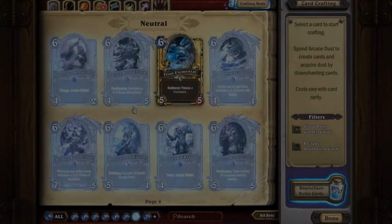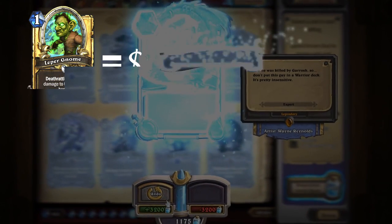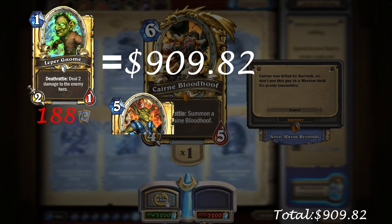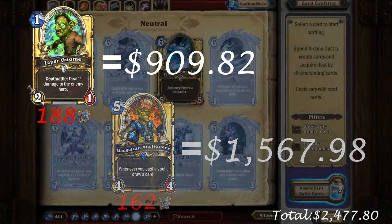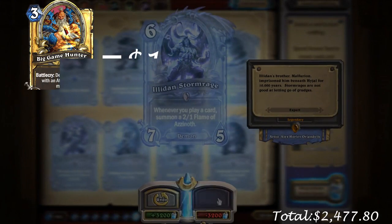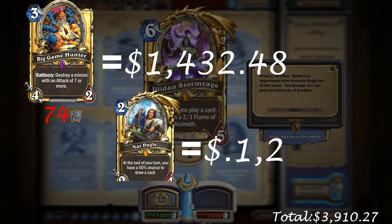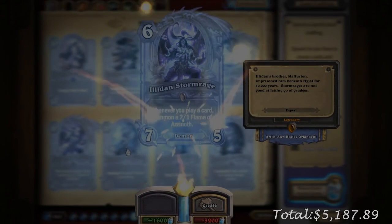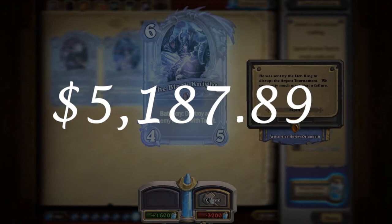Having all the cards is cool but it's not as cool as having a full set of golden cards, so let's see how much that would be. It turns out a full golden set costs $5,187.89.